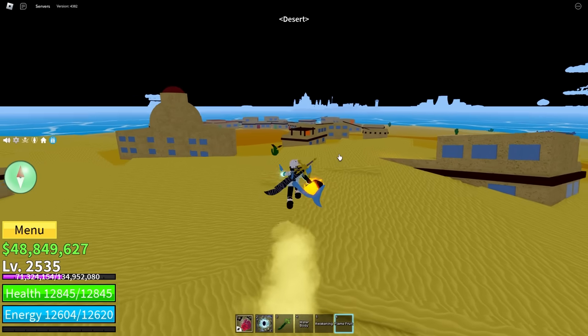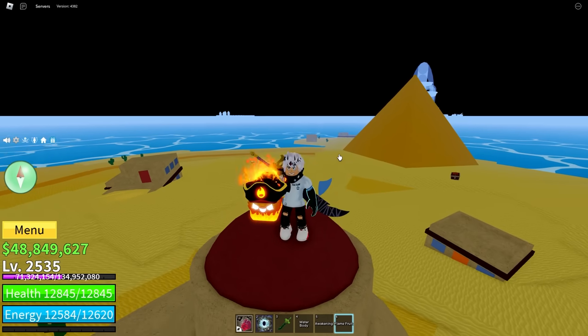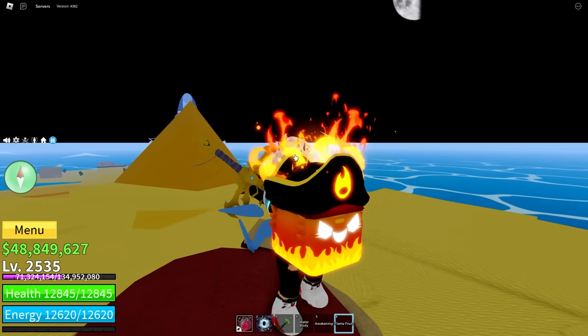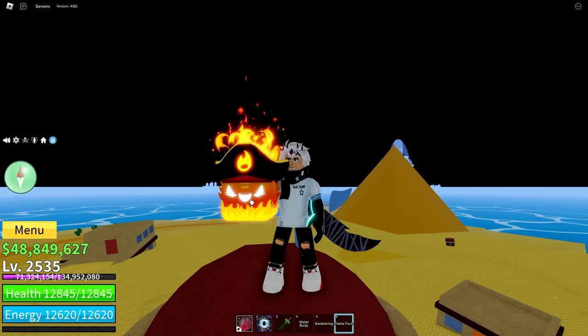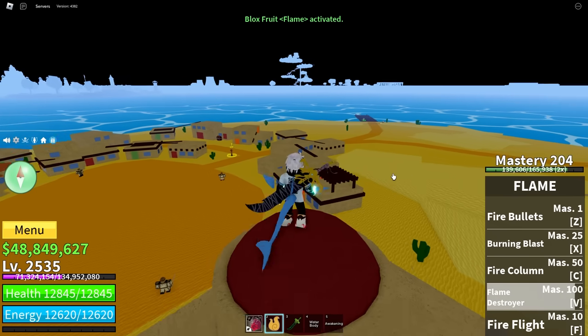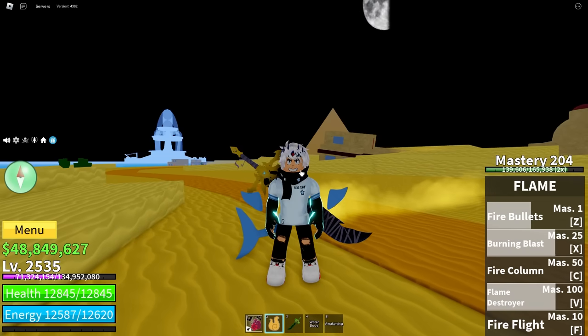We first meet Ace here in the desert. So let's eat the flame fruit here in his honor. Check this thing out — it's got a little fire symbol pirate hat. This is such a good model, and it's only an uncommon devil fruit. Look at the effort put into this model though. Let's eat it — we're going to burn our mouths. Fire bullets. Burn and blast. The flame fruit is sick.